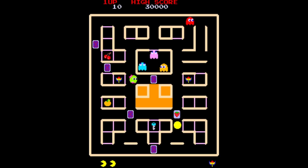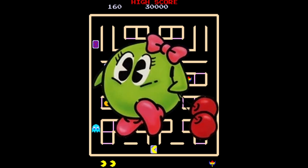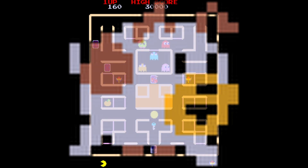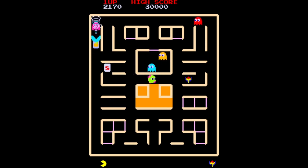Pac and Pal, also called Pac-Man and Chomp Chomp, is a very special game for two reasons. For one, it's one of the weirder Pac-Man games that has a character that steals fruit and gives it to the ghost. It's also special because it features a dog named Chomp Chomp, who takes fruit from Pac-Man and gives it to the ghost without realizing it.